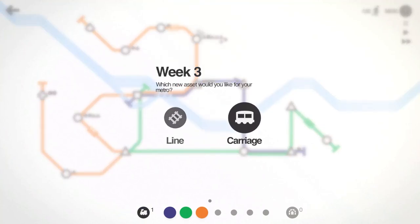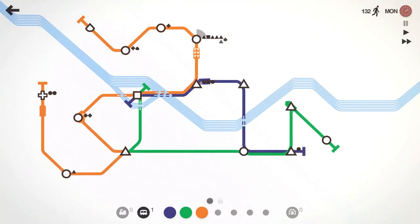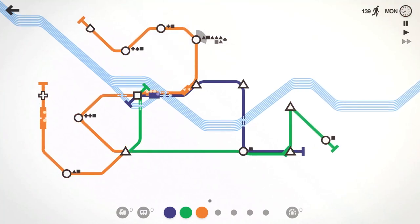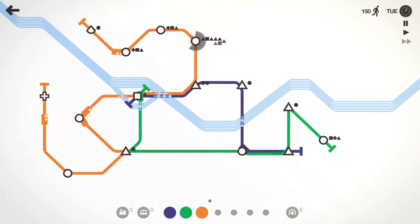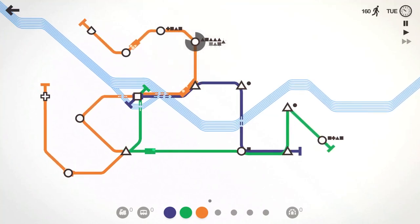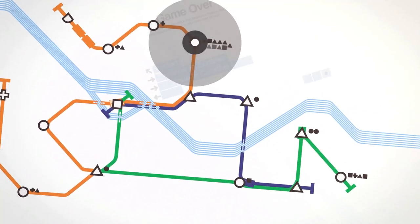We'll take the locomotive — we don't get the tunnels we need. We'll take the carriage and put the locomotive and carriage on the orange line. I probably should have put it up against that circle but the other orange line train is going to be there in a second. It picks up a little bit but not as much as I was hoping. That might be the end of us. 169 — we are not doing well. We're going to lose again.